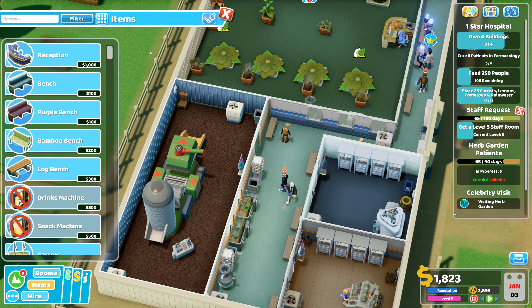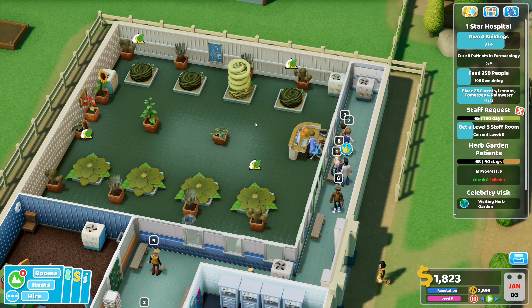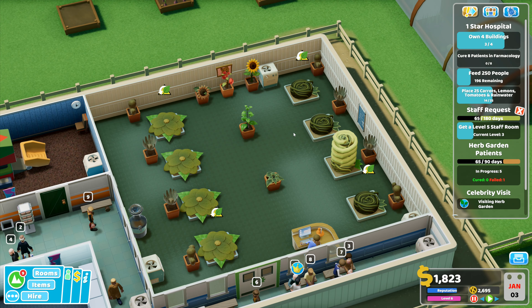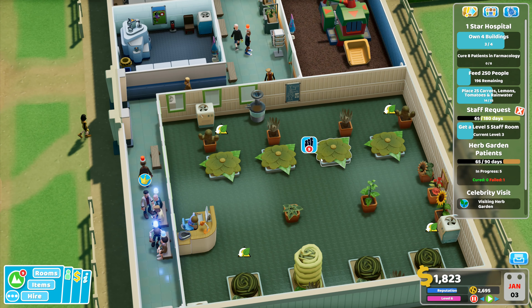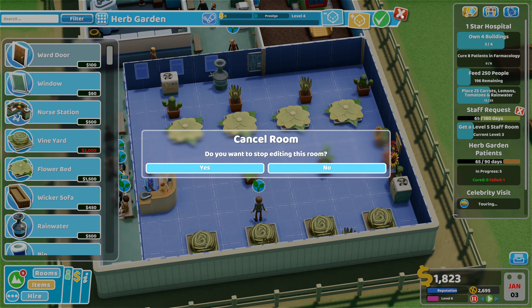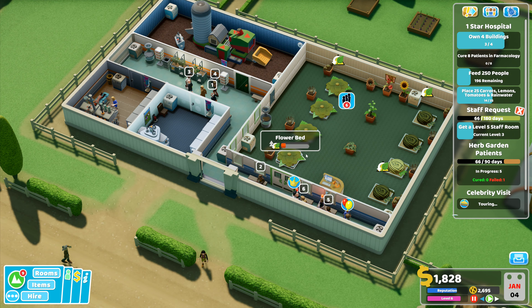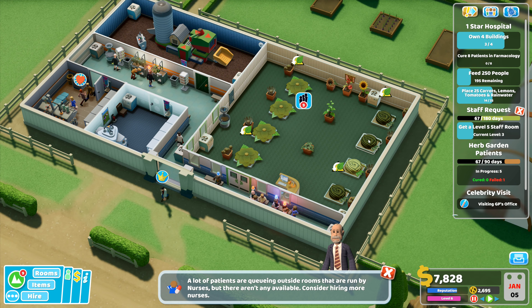We've got some benches out here so people will be able to wait to come into that room. I'm thinking we need more people to be able to come in here, and all of these plants are going to require janitors. We need to do a bit of editing in here — I've only got eighteen hundred dollars so we're not going to do the editing just yet. We need to wait, although I've got very few days left to cure my herb patients and we're waiting on the flower beds to regenerate. I've now got seven thousand.